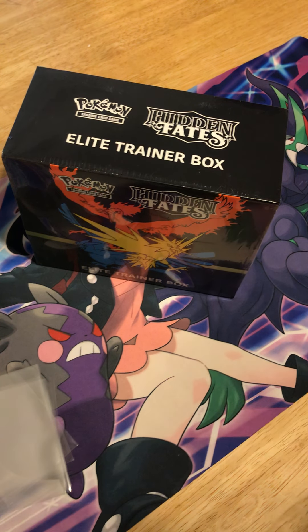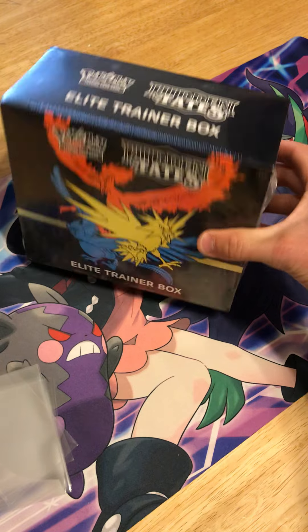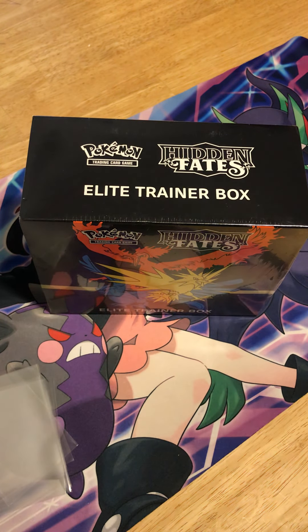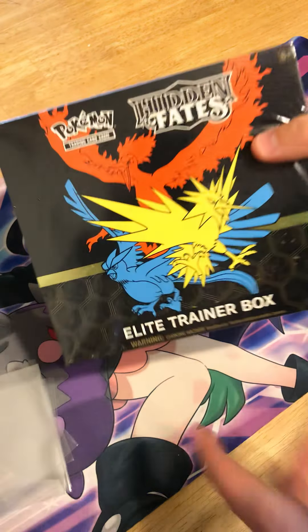Hey, what's going on everybody! Welcome to day two of our Hidden Fates Elite Trainer Box openings. Yesterday was a really successful day — we got that Sylveon, we got that Eevee, and of course we got the tag team promo card, which we're gonna get in all three of these. Let's go ahead and get started.